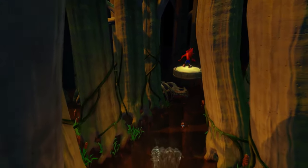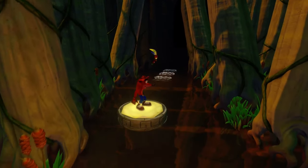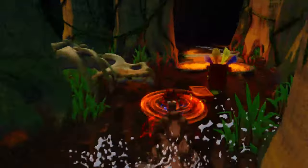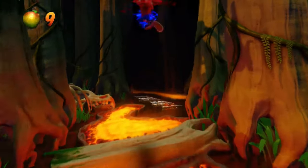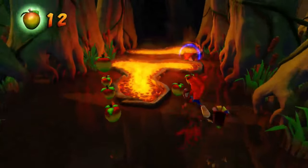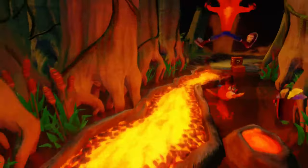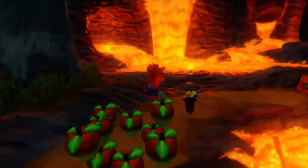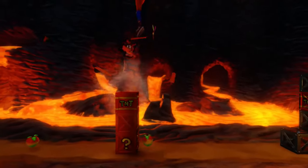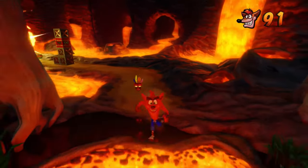It takes you onto another path. You can complete this other path to get the normal gem by getting all the boxes in this level. However, going onto this secret path, there's actually another secret way to get into another secret level. Once you are on this pathway, you just have to follow it around until you reach the pterodactyls. You need to be carried away by the second one — one normal pterodactyl, and then the second pterodactyl will pick Crash up and fly him away into Agapus Rex, which is the second secret level.